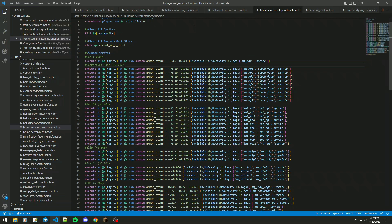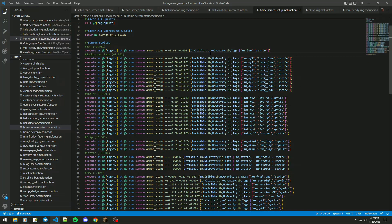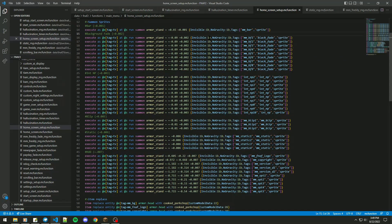It would be like a random number generator between one and nine — it would fade in, out, in, out. So I give the solid image a transparency effect instead of giving the whole entire image a transparency effect while just using one model, but with multiple armor stands.